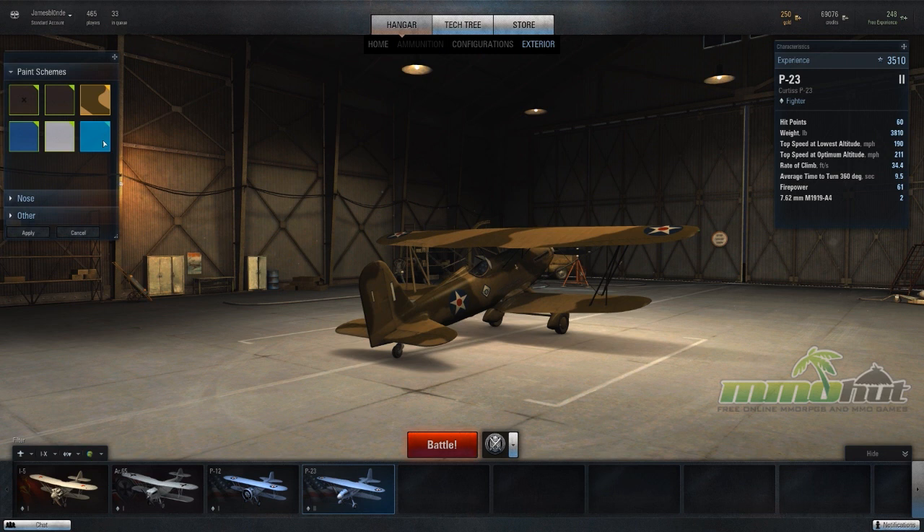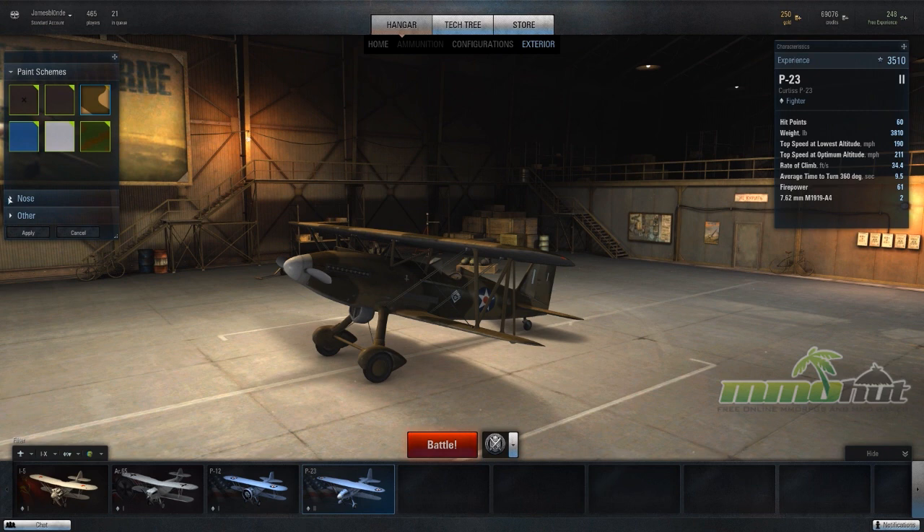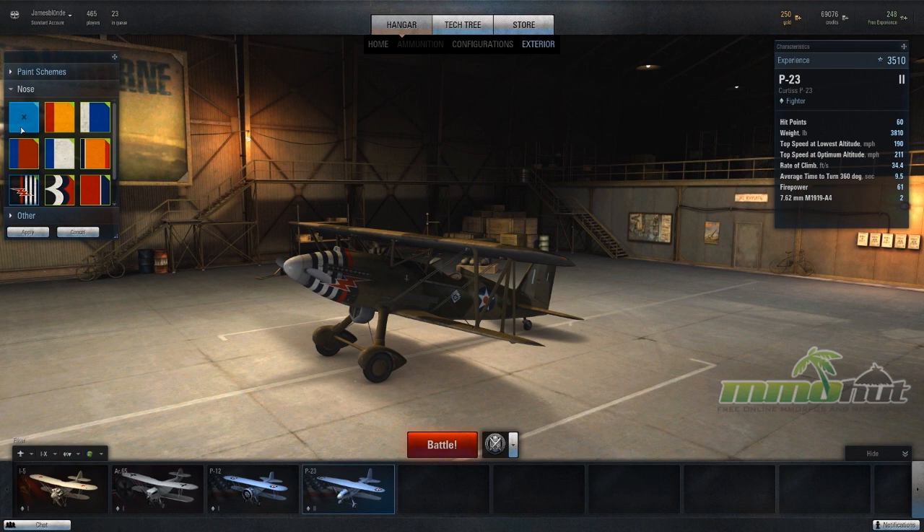Another cool feature is you can make your plane a little more flashy by changing the paint scheme. I'm going to go with the camouflage — I really like that look. Let's see what we can change on the nose. I think I'm going to go with the lightning bolt; that looks pretty sick. I'm going to keep that — it makes it look mean.